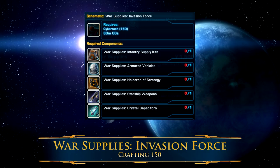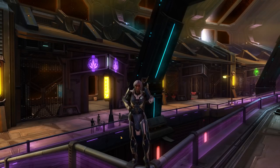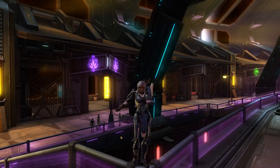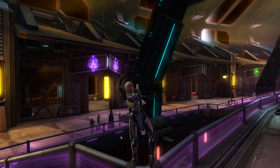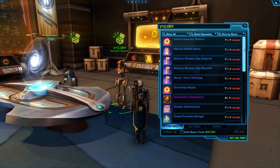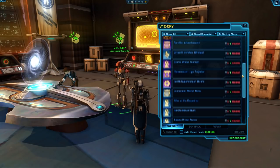War Supply Armored Vehicles, which are also crafted by Cybertech, Armstech, and Armormech. War Supply's Holocron of Strategy, which are crafted by Synthweaving and Artifice. War Supply's Crystal Capacitors, which are also crafted by Synthweaving and Artifice. And lastly, War Supply's Infantry Supply Kits, which are crafted by Biochem. There are technically multiple tiers of the original War Supply schematics, but the ones crafted at crafting level 150 are usually the cheapest to craft. You can either craft all of these across multiple characters, or craft some and buy the others from the GTN. Once you have one of each, at crafting level 150, you can combine them together to get your Invasion Force, which you can turn into the Conquest Rewards Vendor, located in a corner room of the Strongholds and Crew Skills section of the fleet, not with the other droid vendors.